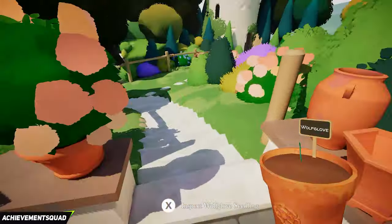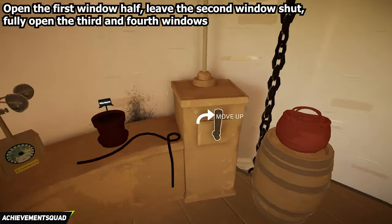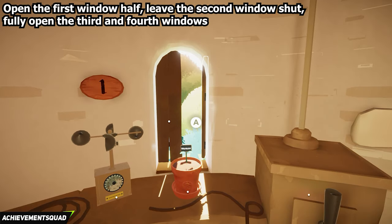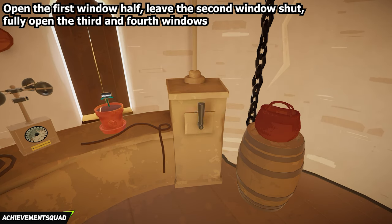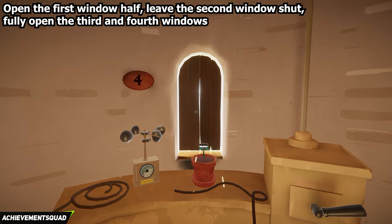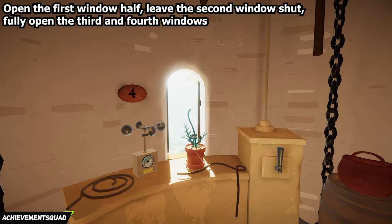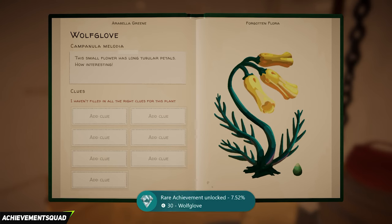Pick up the plant and make your way into the broken tower. As you come in, place your plant down. Go up one floor by moving the lever. On the first window, open up just one half of it. Then go up to the third window — do not touch the second window. Open fully the third and the fourth window.